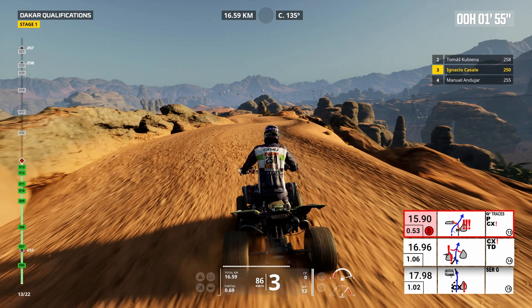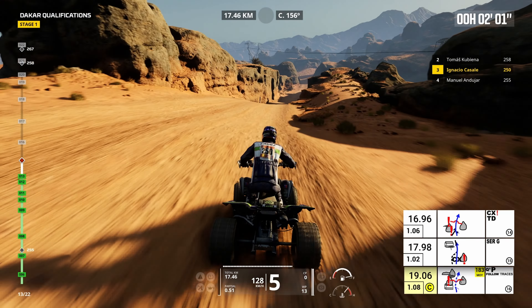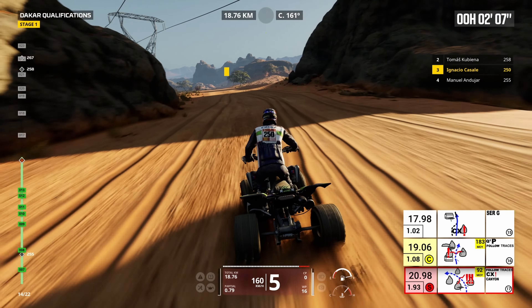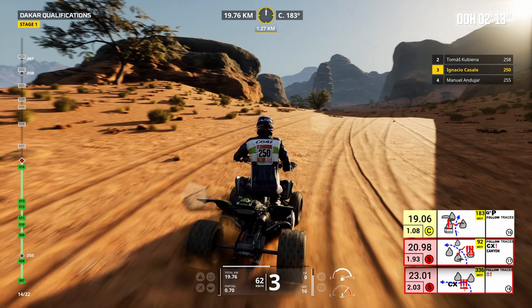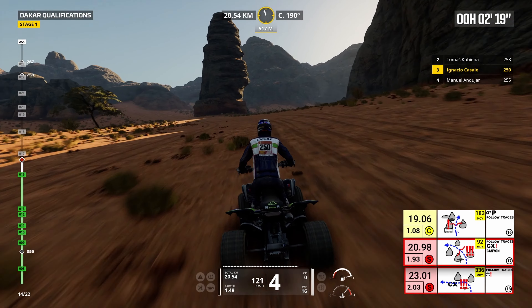We're going to be off onto this mountain at 16.9, going through these two rocks - a little rock valley kind of thing, so that's what that means on the roadmap. We're going to get past the house supposedly - oh there we go, there's the houses. All right, we want to go to the right. Wasn't paying attention at 19 kilometers - through some rocks and then we want to go right to the left to 20.98 which is about now.